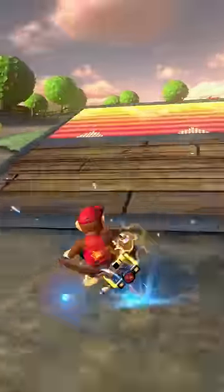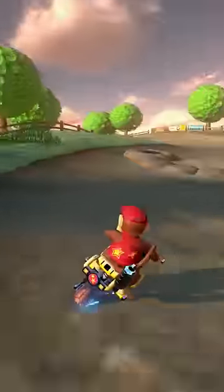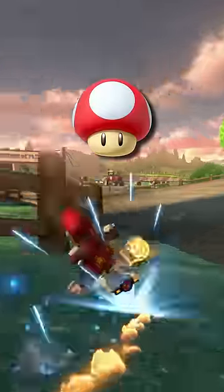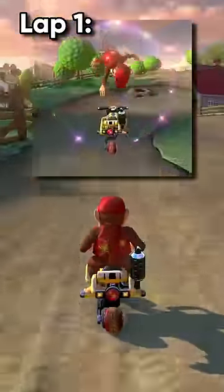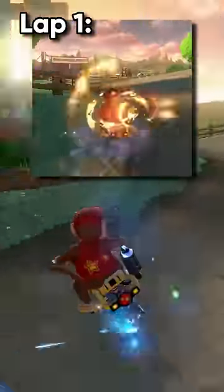Now we have the ending shortcut. Approach from the left to avoid getting airtime and mushroom to your victory. But on lap one, you can actually do this shroomless by doing a trick, drift, and trick over the final molehill.